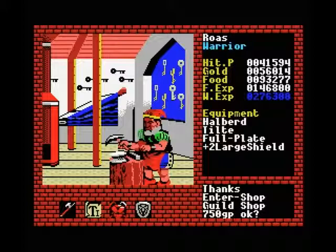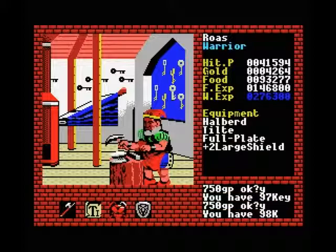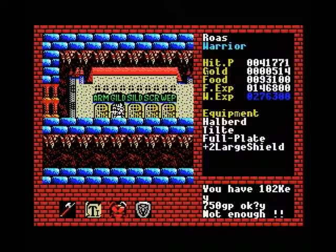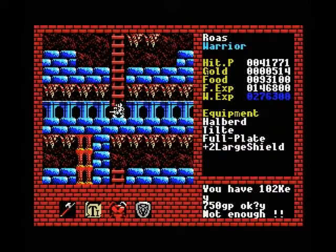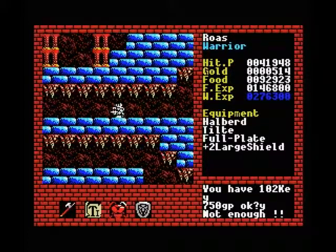Let's just spend all the gold we have left on keys — we won't be needing to buy anything for a little while. I could save 10,000 for a full heal, but it might actually be more cost effective to buy some red potions later. We have a nice stack of them so we won't need any for a while, and we might be going back to the surface at some point to stock up. If not, we'll be able to loot some from the various monsters we'll be running into.